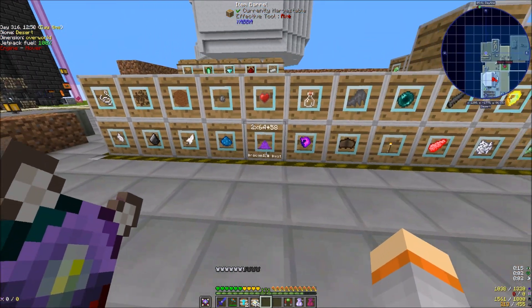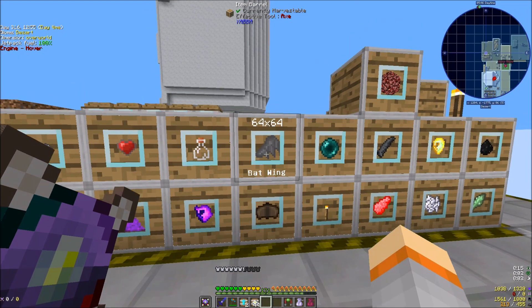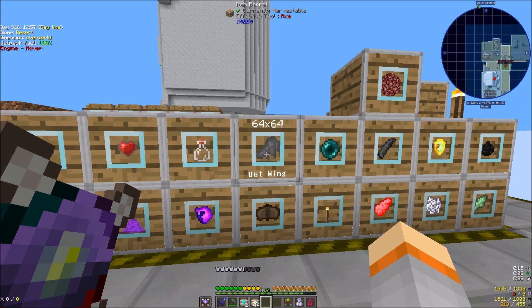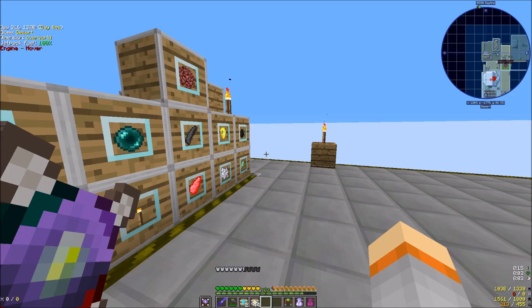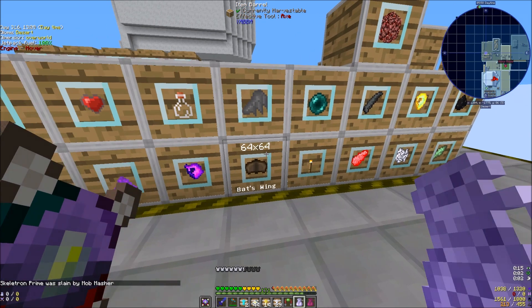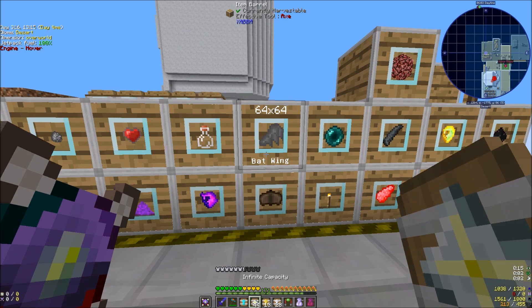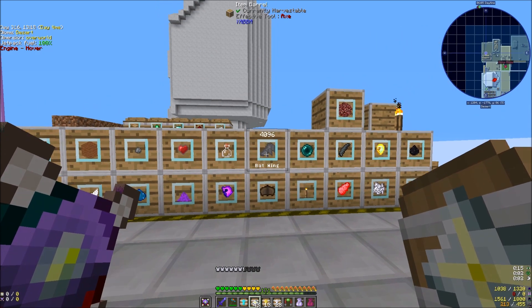We got that one — let's get an upgrade on this one. We do have two of these. We need some gold and some iron. That's pretty cheap storage for infinite storage.